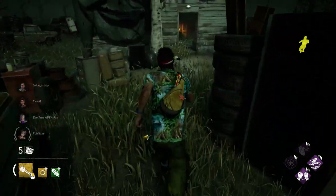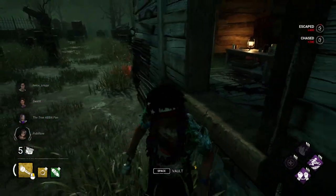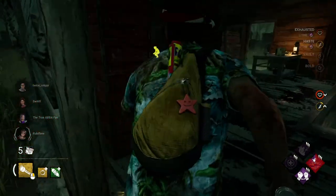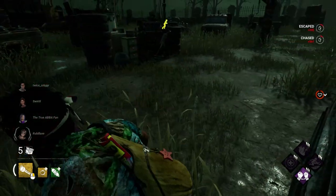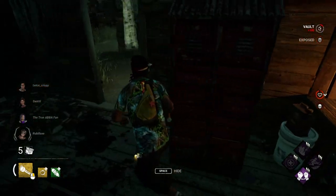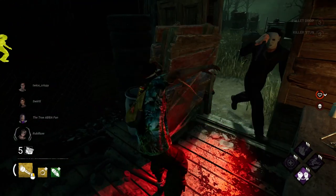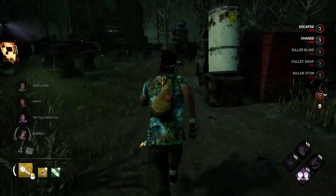Shack pallet up versus shack pallet down — shack becomes a lot more dangerous once the pallet's gone, because there's no reason for the killer to respect that doorway anymore and it's a one-time deal to put distance between you and the killer. As you can see here, I'm taunting this Michael Myers that's been chasing me around Shack for a while, then he pops Tier 3 and I don't really have an option other than to throw the shack pallet. This is one of those few circumstances where it's okay to throw it early at five gens, because otherwise I might be dead and leave my team with one less player at four gens.